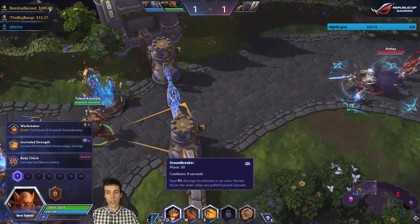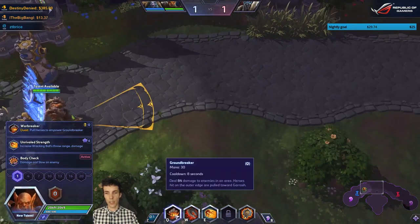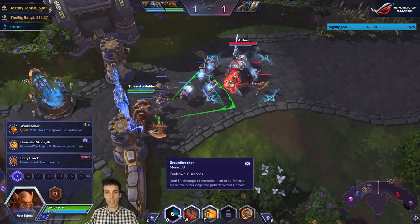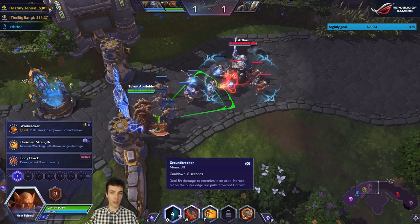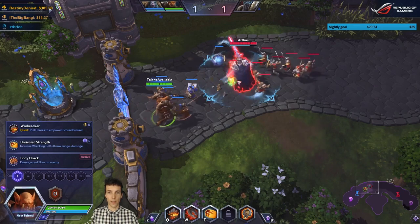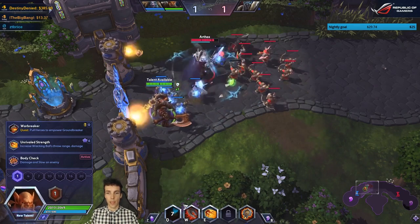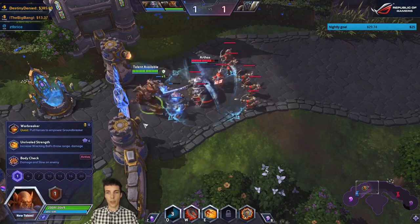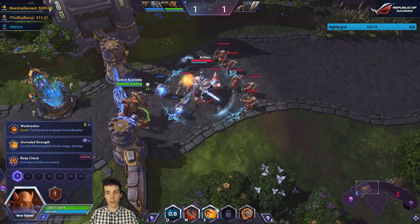Garrosh has Groundbreaker, which is an ability that looks like this. If you pull someone in at max range — as denoted by those lines — they'll be pulled all the way towards you. Only heroes are affected and it does insignificant damage, 84, in accordance with Garrosh being a main tank.